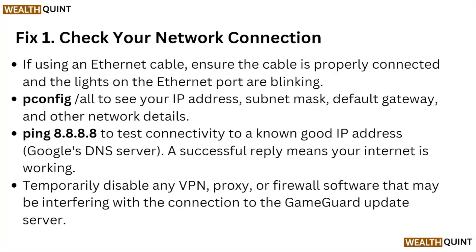Fix number one: check your network connection using an Ethernet cable. Ensure the cable is properly connected and the lights on the Ethernet board are blinking. Run 'ipconfig' to see your IP address, subnet mask, default gateway, and other network details. Ping 8.8.8.8 to test connectivity — a successful reply means your internet connection is working.